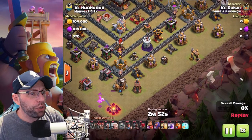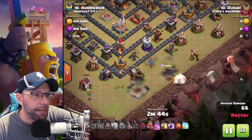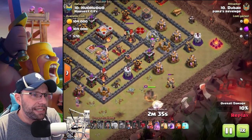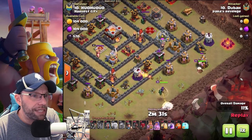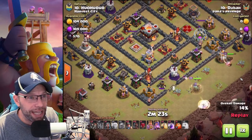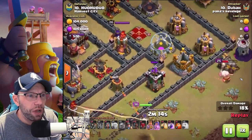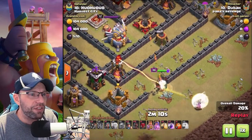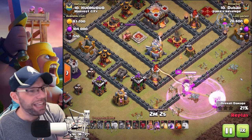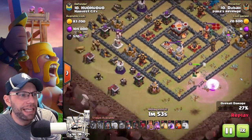There is the coco loon and the baby dragon — he wanted to make sure there was no tesla, so he dropped the coco loon to the other side to check, and obviously there was none. The queen's dealing with stuff over there. He drops the king to make sure he can charge the queen directly into the base. There we go — king goes down. Level 25 king takes a lot to work. There's the freeze, there's the wall breakers — gets the wall break he wanted. There was an archer shooting at it, was a little scared, but the queen took down the archer tower and came back for the gold storage. He drops a rage for her. Tries to get another wall break — very patient, but just couldn't get it with those baby wall breakers against that wall. But he does take out the eagle.